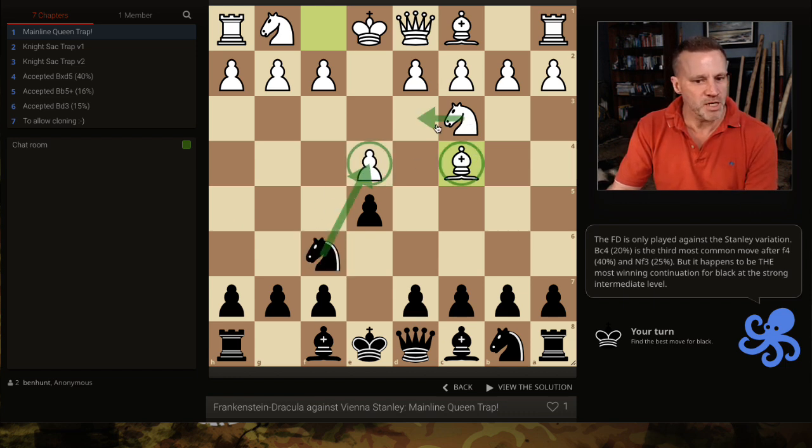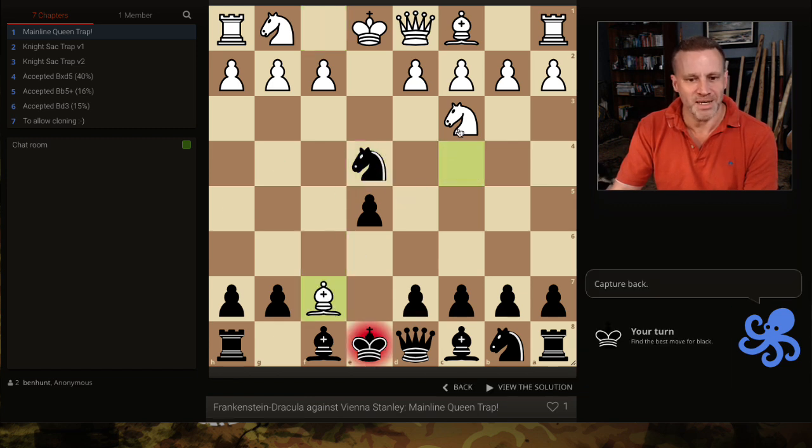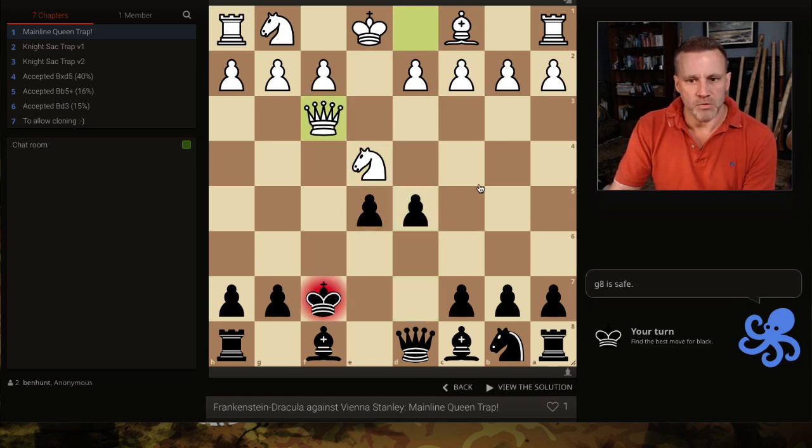Because the bishop is here and the knight is here, we have what's known as the center pawn fork trick. The most common move though is bishop takes f7 — if white realizes that after captures we've got d5 with a fork on bishop and knight, they might grab a pawn as a desperado on the way out. You recapture the bishop, they take the knight, you grab the center. We're equal — they've given up a bishop, we've given up a knight, and we've each lost a pawn.